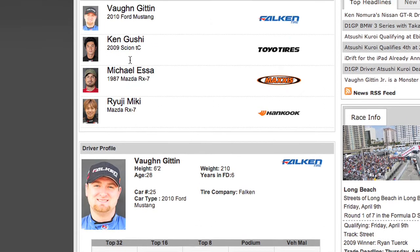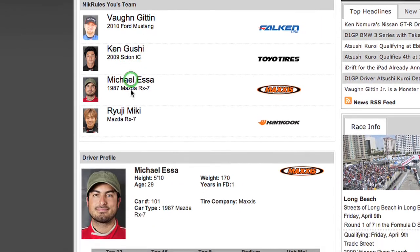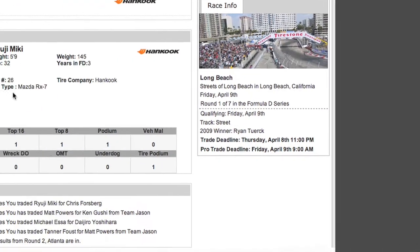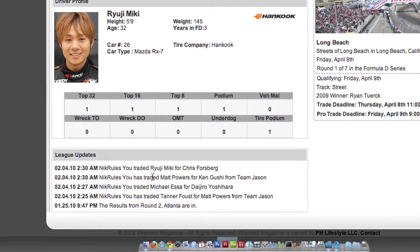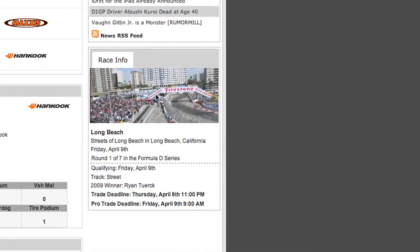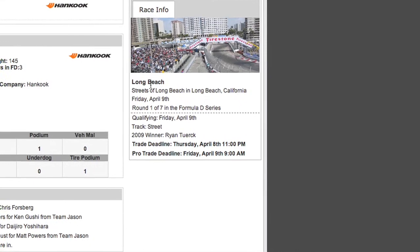I can click the drivers' names on my team page which will prompt a stat breakdown for each driver. Below my mini driver profiles is league updates including trades and driver news. To the right of that is race info which will notify you of trade deadlines and information on the next round coming up.